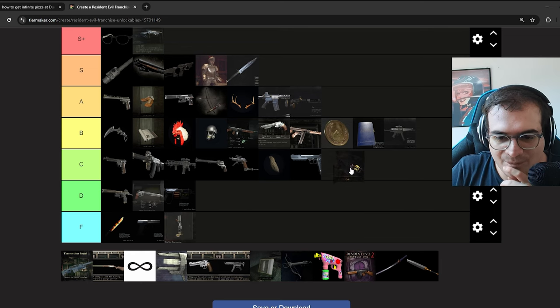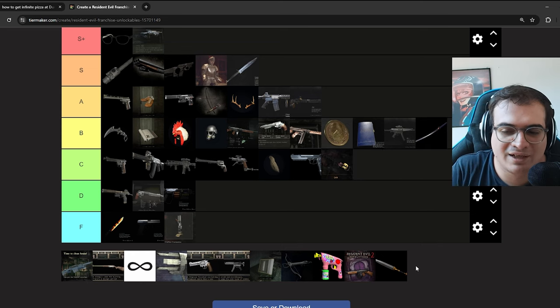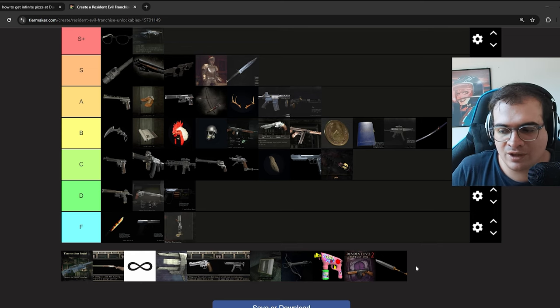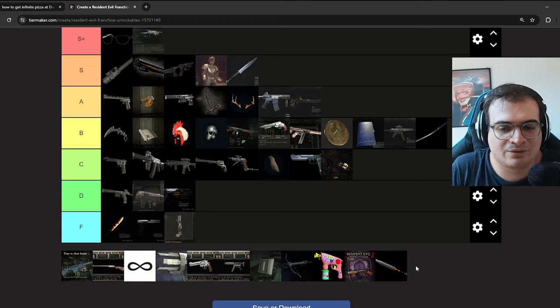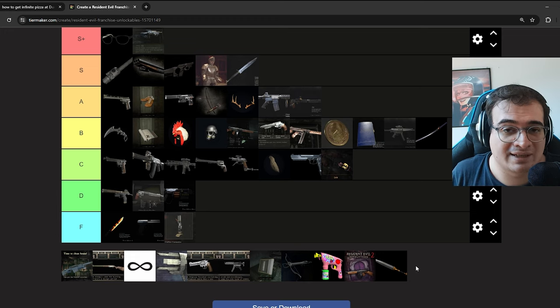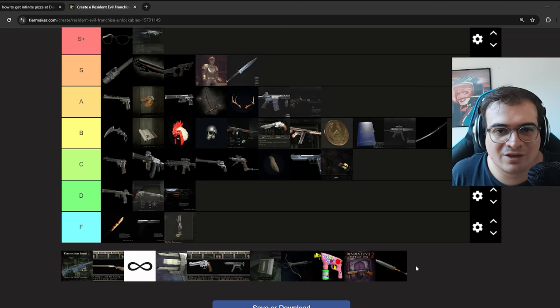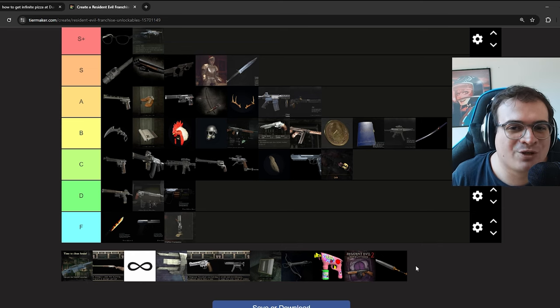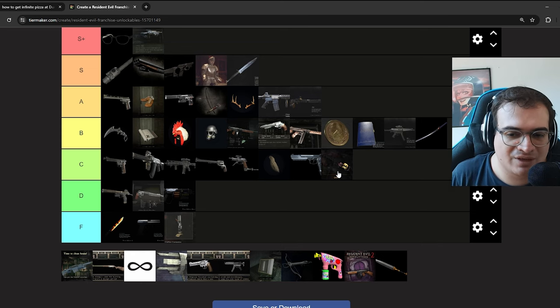For Resident Evil Revelations 2, the chainsaw is whatever — I just didn't care too much about it. The katana — I'm putting it on B. In Revelations 2, you play as Claire and Moira. Moira is a support character who can't shoot, kind of the partner role. But if you unlock the katana, she can attack enemies with it and it deals a lot of damage. That's why I'm putting it on B — not essential, but fun and it changes the gameplay. I just don't think the unlocks in that game are great overall.